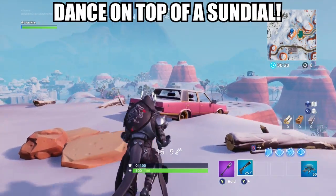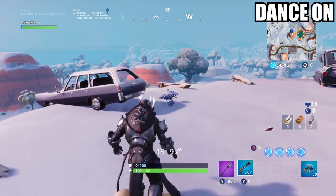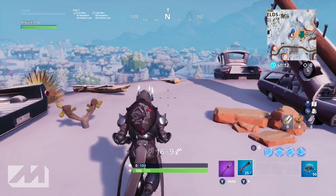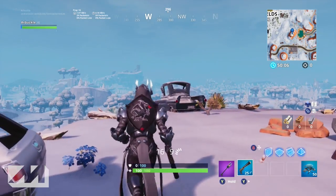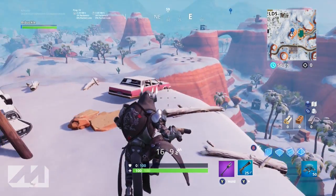What's going on ladies and gents, my name is Arbuckle, welcome back to another video. Today we're back on Fortnite Battle Royale and I wanted to share with you guys how to complete the Season 7 Week 9 challenge: dance on top of a sundial. This is actually the first stage in a three-part challenge, so you're gonna have to knock this one out before you dance on the other two items.